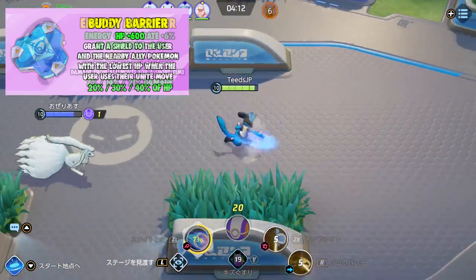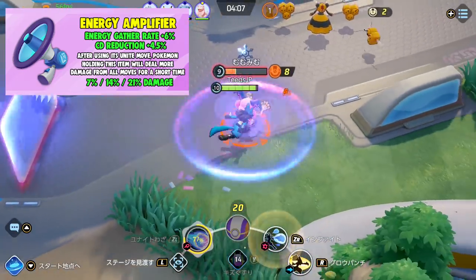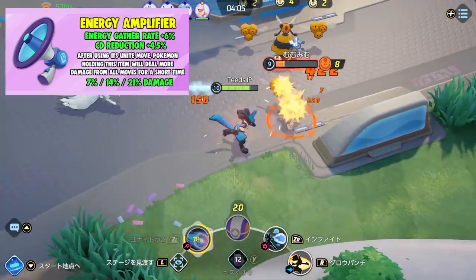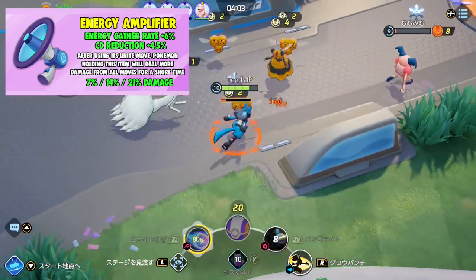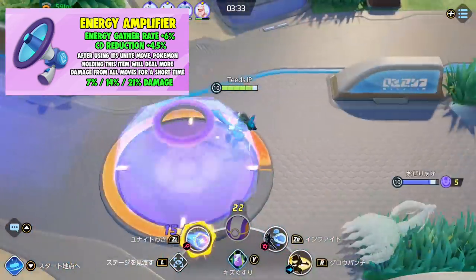Next is Energy Amplifier. Your energy gather rate is increased and you have decreased cooldown reduction. After using their unite move, a Pokemon holding this item will deal more damage from all of their moves for a short time. Seems very fitting for a very offensive Pokemon.